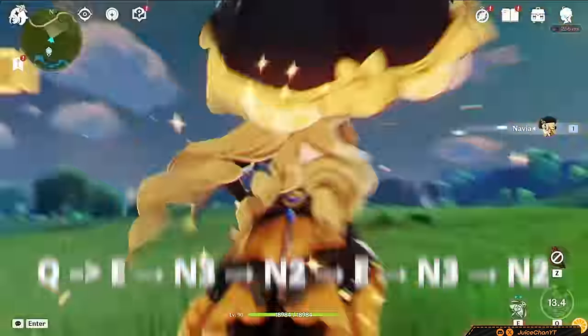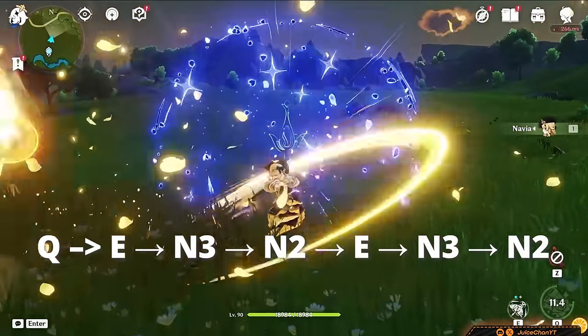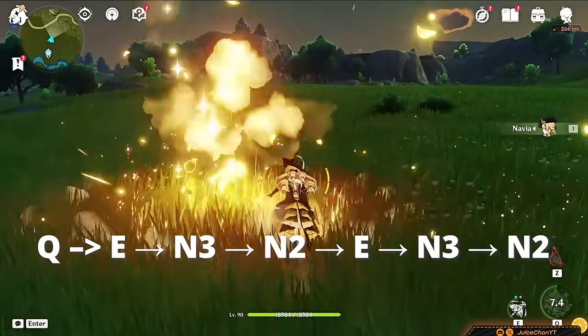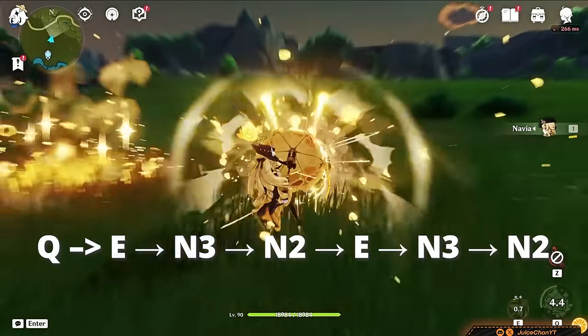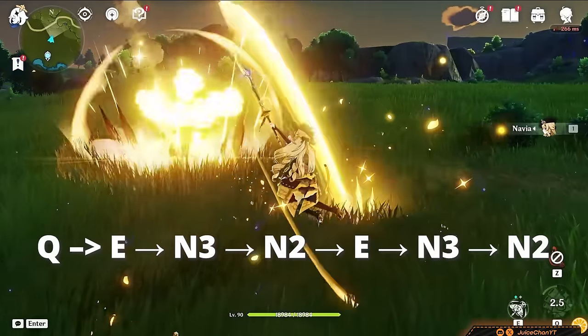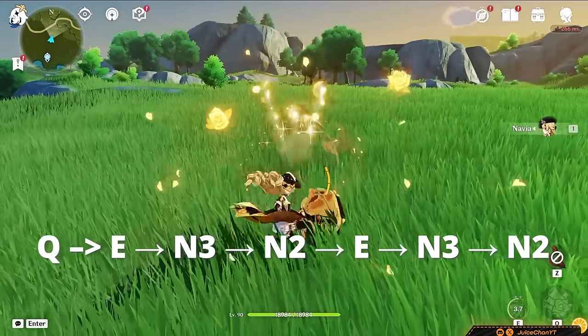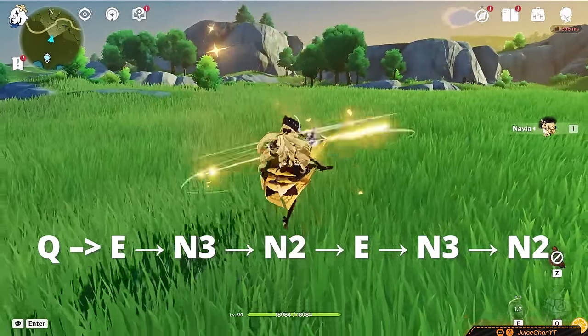Navia's easy enough to play: shoot off her burst, then her skill, and normal away. Cancel her fourth normal attack as it takes a long time to carry out, then follow up with N2 afterwards — Skill, rinse, and repeat. You can also squeeze in one more Skill, N3, and a 2-combo, but that's hard to do if you need more than one rotation done, so use the standard rotation for the most efficiency possible.